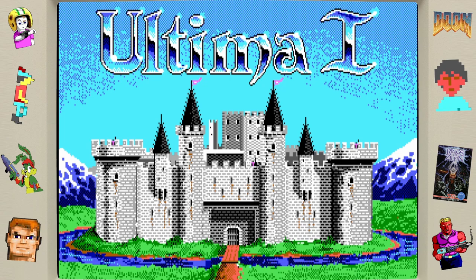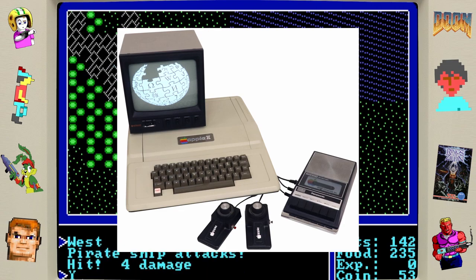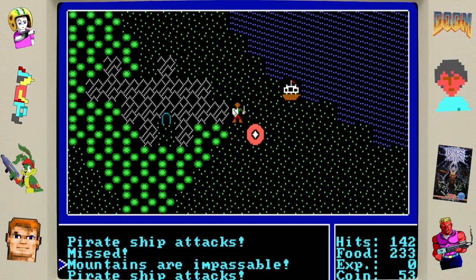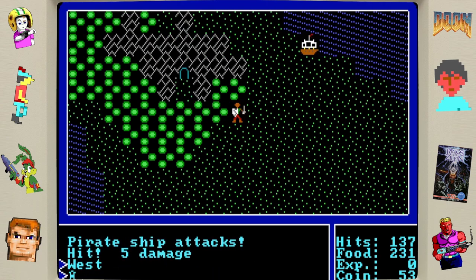And old school I went with Ultima 1: The First Age of Darkness. Originally released for the Apple II in June of 1981, later ported and remade on a variety of home computers, but for the purpose of this review we're going to be focusing on the GOG release of Ultima 1, which was a later released DOS version, powered by DOSBox.